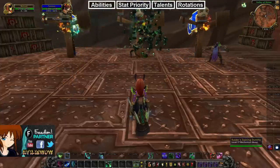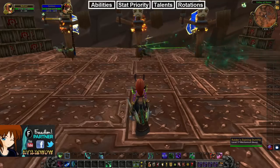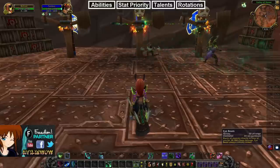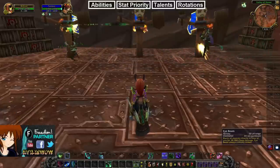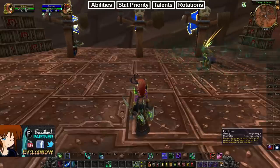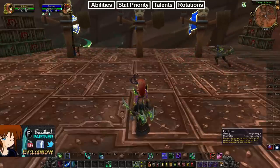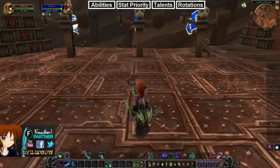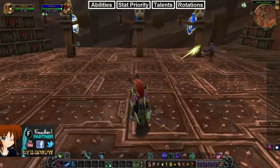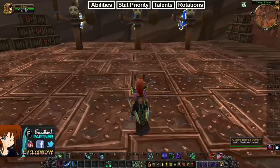Eye Beam costs 50 Fury, has a 20-yard range, and blasts all targets in front of you for about 40k damage — and it always critically strikes, which is really nice. The problem with this ability is it can be kicked, so you want to ideally use it during a CC or a stun.